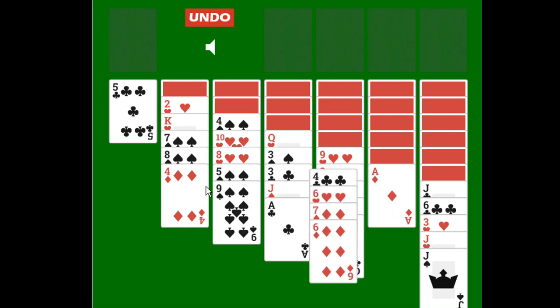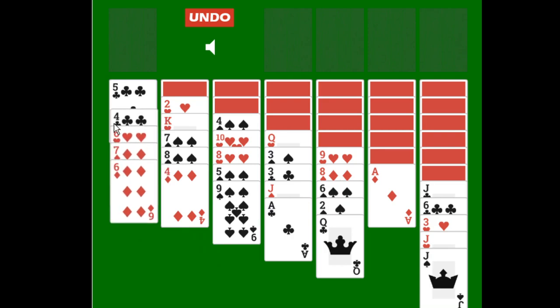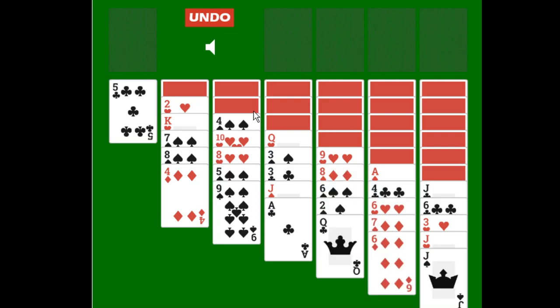So what we can do is move this 4 of clubs and all the cards that come with it onto this 5 of clubs, because the 4 of clubs is 1 rank lower of the same suit. So we can move this entire pile like so. Moving cards between tableau piles, 1 rank higher or 1 rank lower of the same suit. An empty pile in the tableau can only be filled with a king or a group of cards starting with a king.